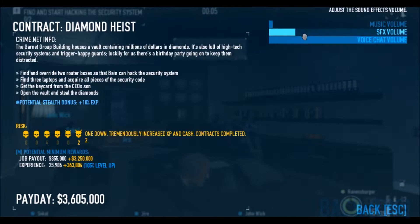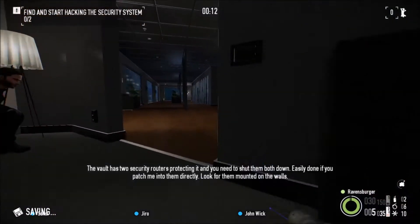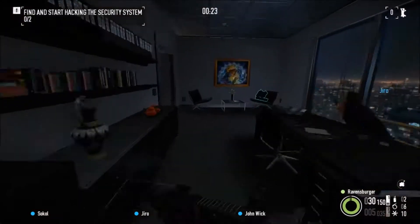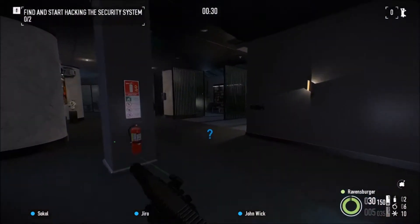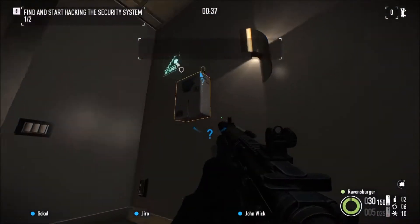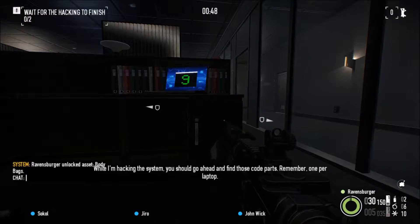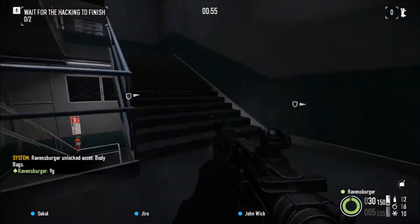The vault has two security routers protecting it and you need to shut them both down. It's Bane — his name is Bane, by the way. That's the guy that was smoking. And you see that blue thing, that question mark? That is how much they can see me. If it gets completely full, I get spotted and then they call the police, or try to shoot me if they see me.